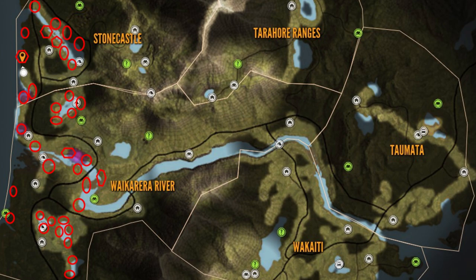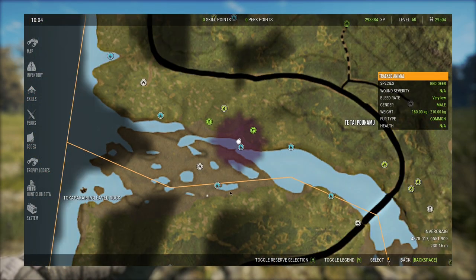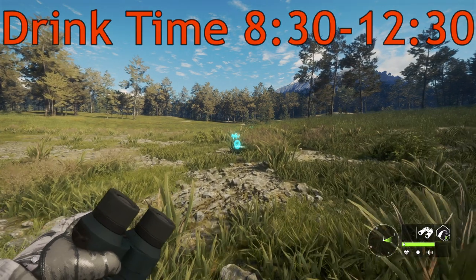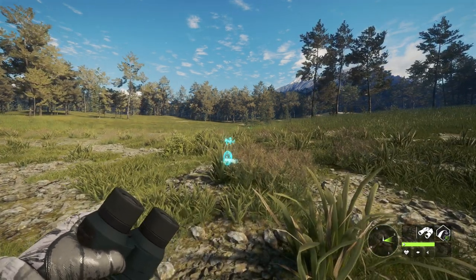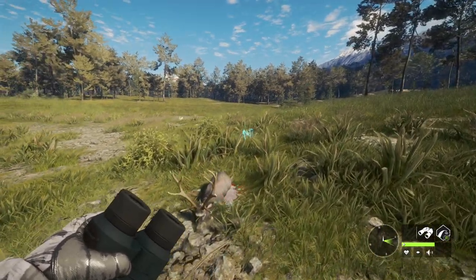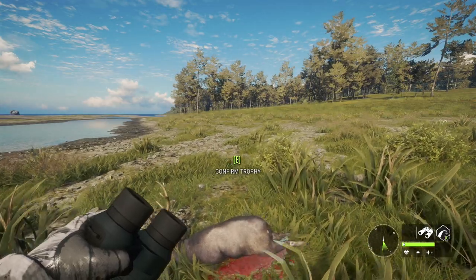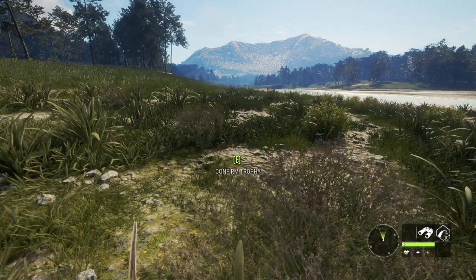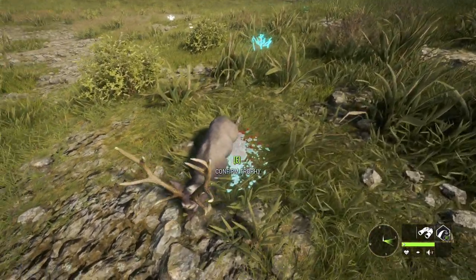That brings us to the drink time for sika deer. They drink from around 8:30 to as late as 12:30. Obviously every zone has slightly varying times — you might have some that are 9 to 12, 8:30 to 12, or 8:30 to 12:30 — but the general range is 8:30 to 12:30.